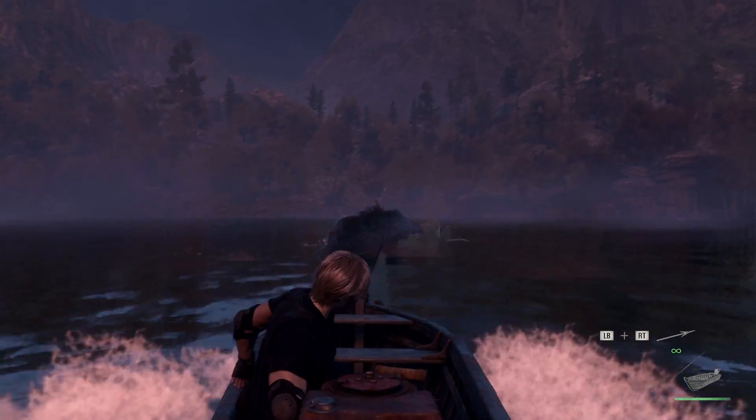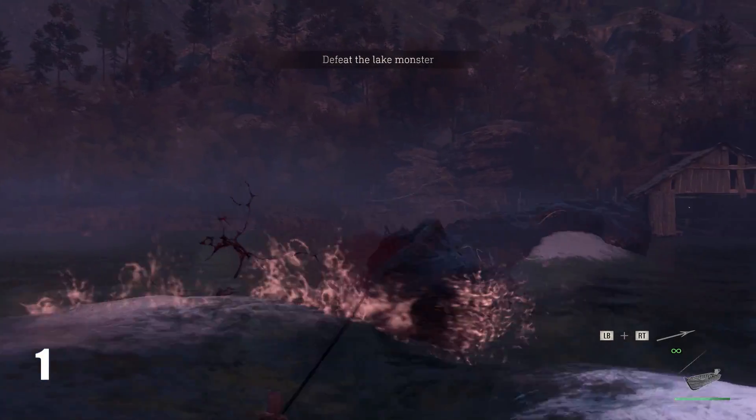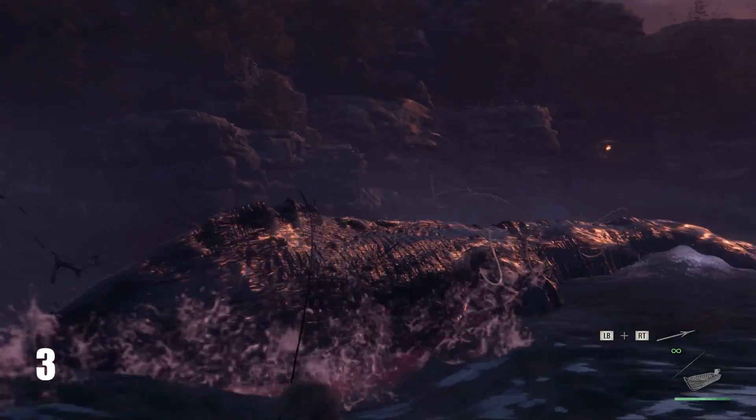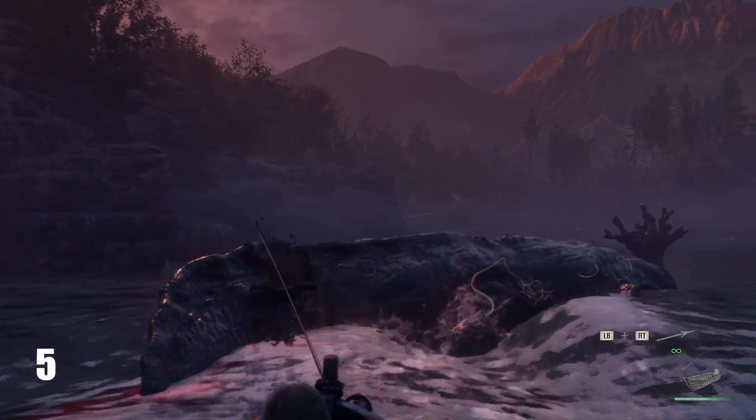In the first phase of the fight, try to hit him at least seven times. Follow him to the right, aiming slightly ahead of where you want the harpoon to land. If you feel confident enough, throw the eighth harpoon while he's going underwater.